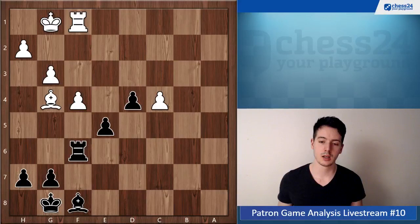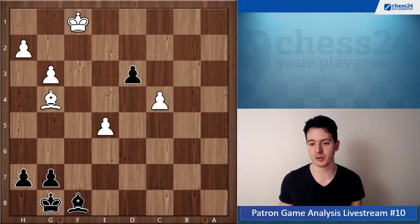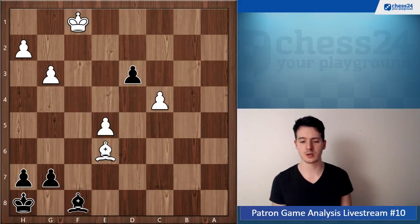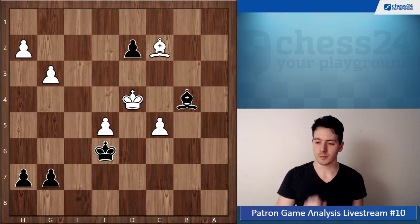White has to try f takes e5 — anything else doesn't make sense. Rook takes, King takes, and now d3 is a strong move to push your pawn up to d2 where you can protect it. White always has to keep an eye on the pawn with the bishop, since otherwise you queen. Let's see a sample variation — which should be Nc6 makes sense to put the king in the worst spot. Bishop c2, king comes closer, both kings approach, and now you just wait, put the bishop on a5.